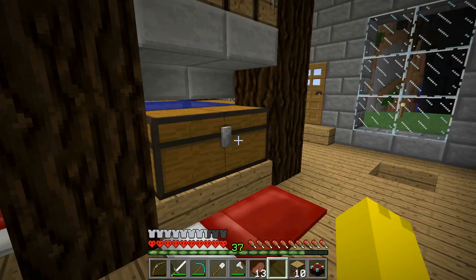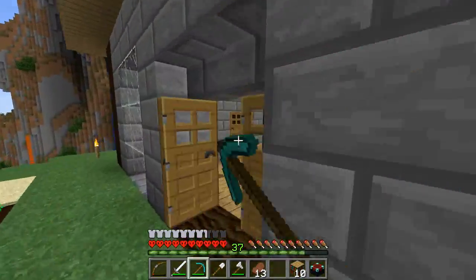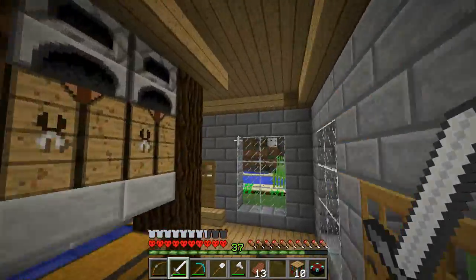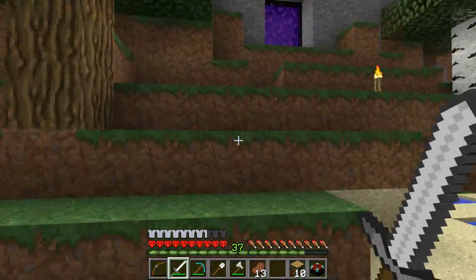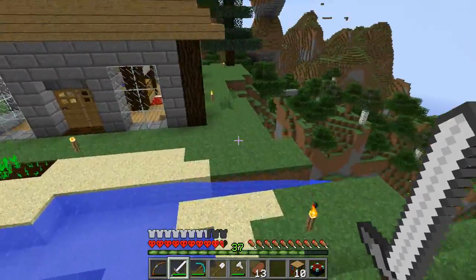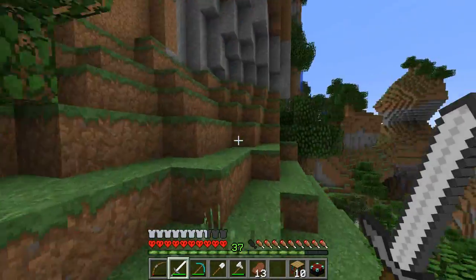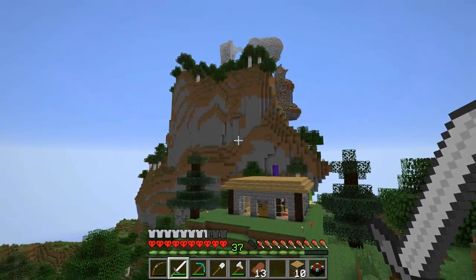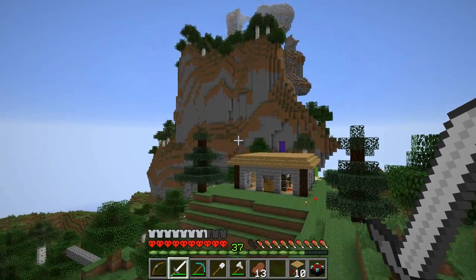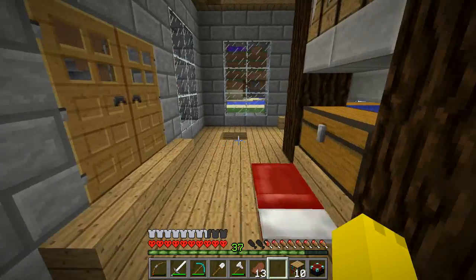In this episode I'm going to be making a place for the enchantment table. A lot of you guys said to put it under my house, but it's not really going to look good anywhere — I already tested it out in a few places and it didn't look too good. I'm kind of thinking of putting it somewhere... let me take a quick look and see.